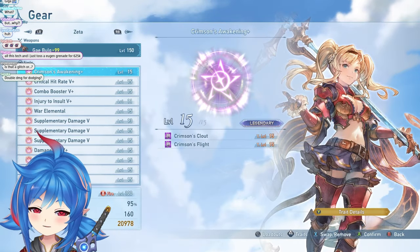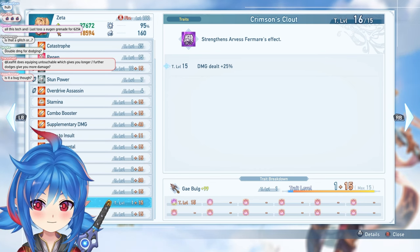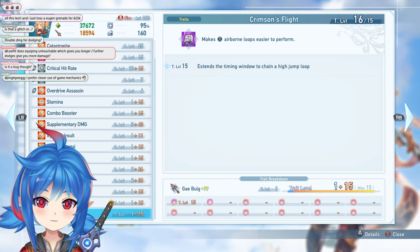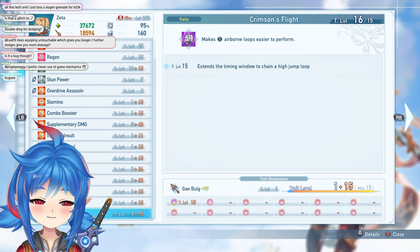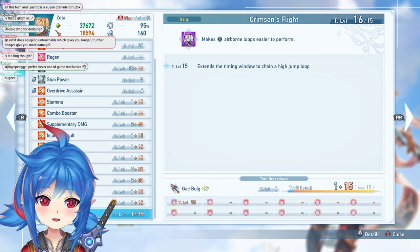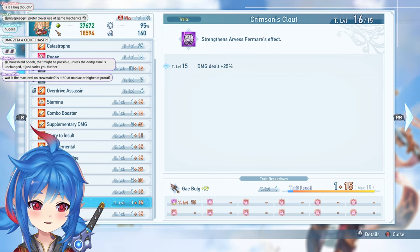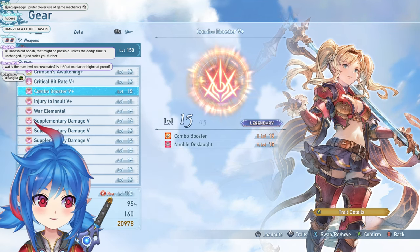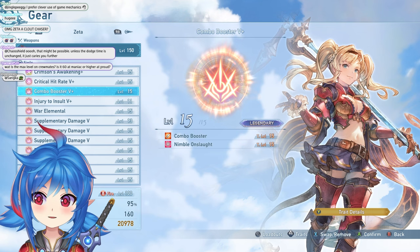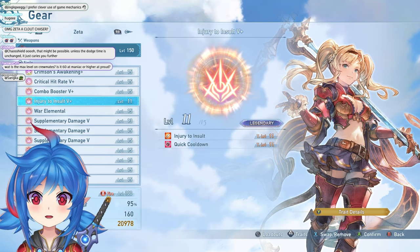For sigils, Zeta has a couple of special ones. Crimson Clout increases the damage she deals against debuffed targets from her own debuff by 25% — you absolutely need this. Her Flight sigil extends the timing window to chain a high-jump loop, making the pogo combo and supplemental damage tech easier. You don't technically need Flight but it helps a lot; you could try removing it later once you've mastered the timing. Notable general sigils: combo boosters work on her, and Injury to Insult is particularly good on Zeta.